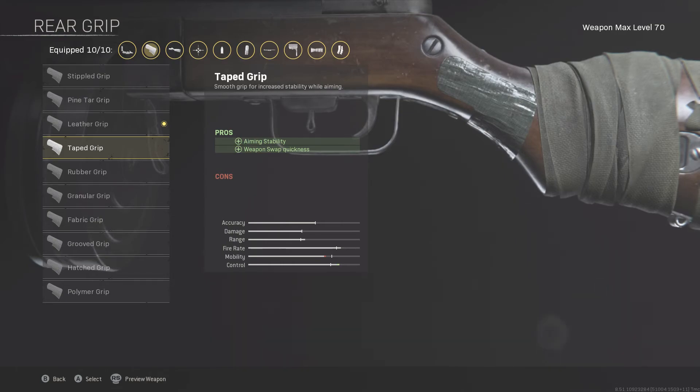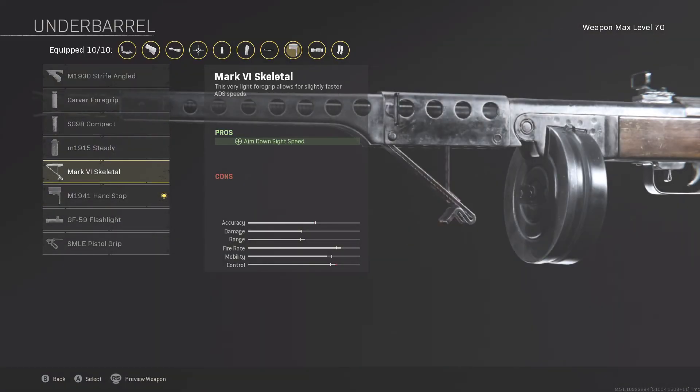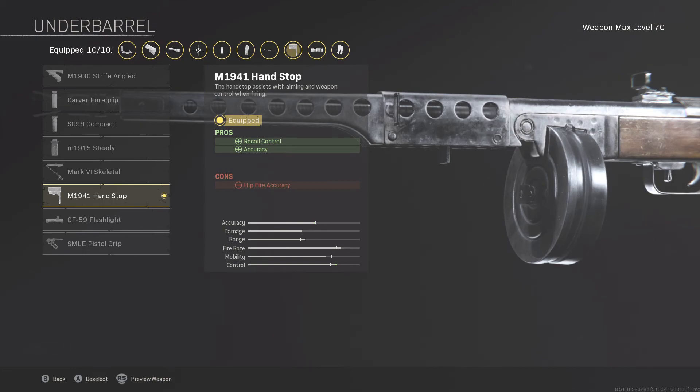You do pay for that fire rate advantage at range — it's a lot harder to take people out beyond about 50 meters, and the aiming stability is what pains me the most. To help with recoil, I'm using the hand stop. You can also use the Carver Foregrip. The hand stop and Carver Foregrip seem to do pretty much the same thing, except the hand stop helps regular accuracy but hurts hip-fire accuracy, while the Carver Foregrip hurts ADS speed slightly. I feel the Carver Foregrip is a little better for control, which is why I've mostly used it, but I've been using the hand stop on the PPSH and it works fine.